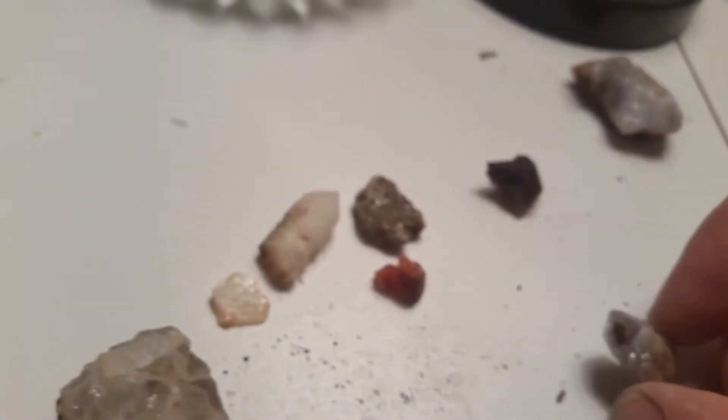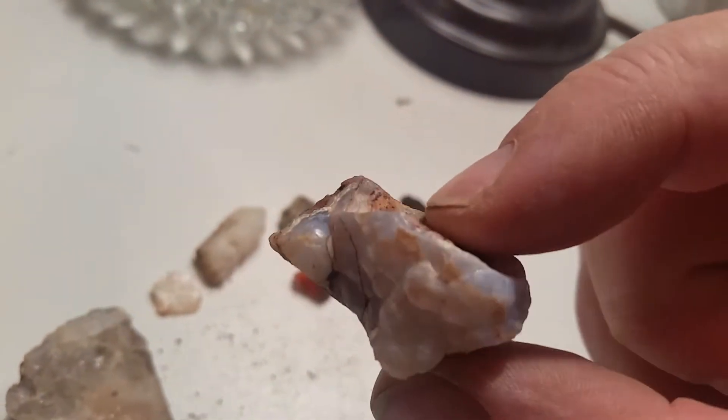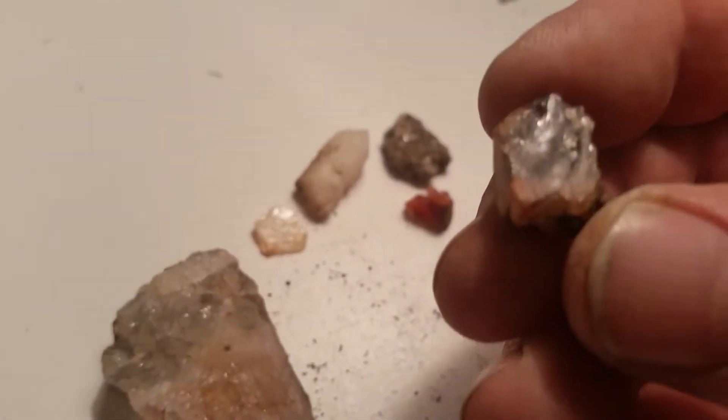Let me show you my score. We've got an agate, a little agate, an opal agate. A little black stuff, as you can see in there.